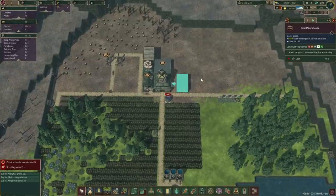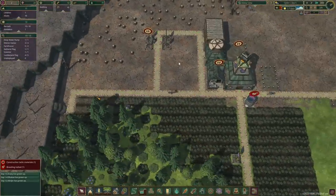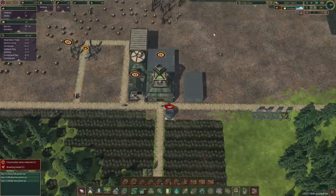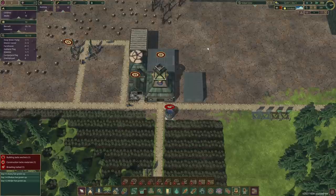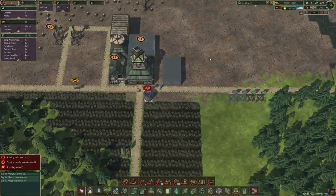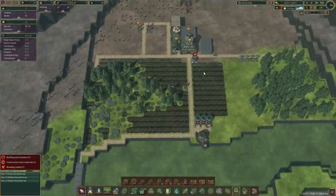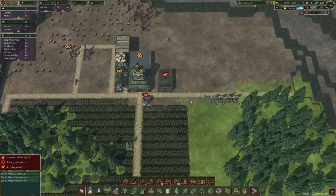Ah well. At least we have the house and that's going to keep them alive for a little bit longer. Science is at 24. So once we get to 60, we can get the forester soon enough as well. That's exciting! I mean, I prefer to have the dam over here, but hey, at least we're getting the forester soon.